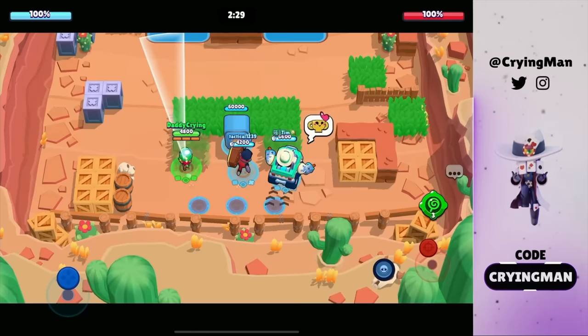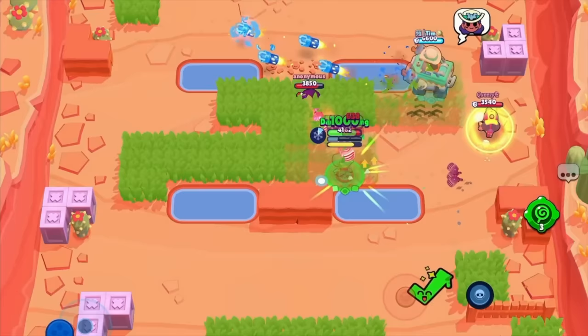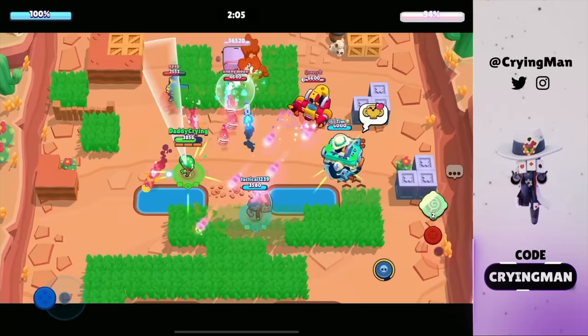Okay last game we're gonna play in heist. This is probably the worst mode to push but we do have a good matchup so we can make it work. I'm gonna go for Brock. We can pinch Mag. Why are you spinning, bro? Play the game. I don't know why these guys are spinning — this ain't a showdown, please play the game.